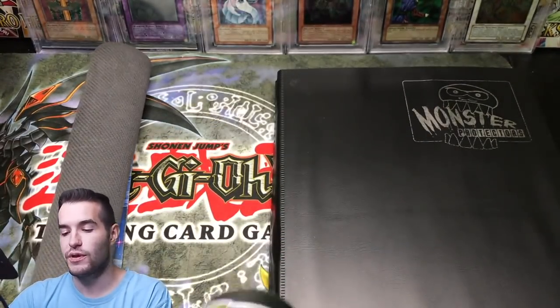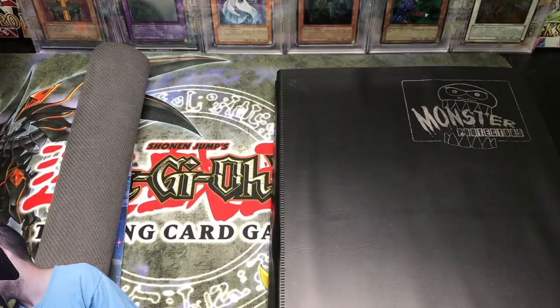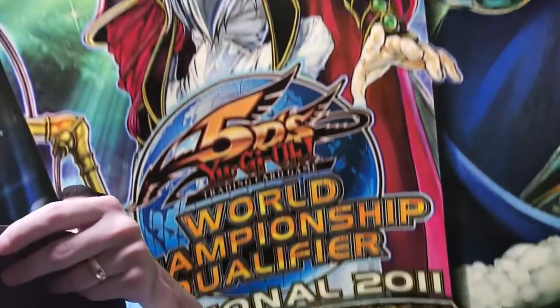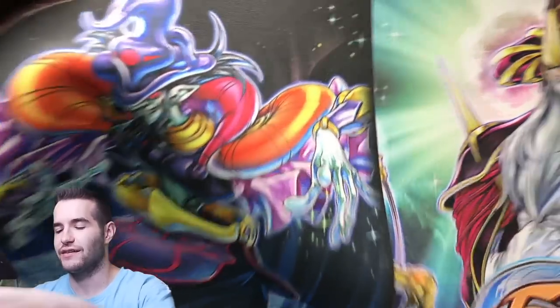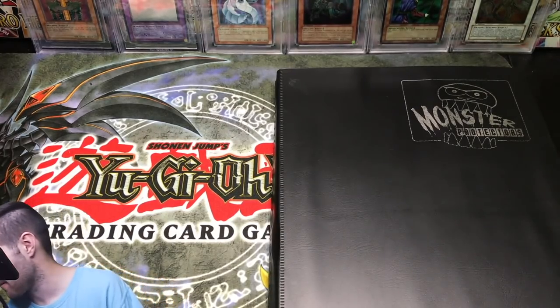We have some mats. Here we go — this is a Return of the Duelist sneak peek mat with the Heroic Champion Excalibur. That's a 2012 tin, I believe. This one's really cool — it's a World Championship Qualifier from 2011 with Odin, Father of the Aesir, Thor, and Loki — the Nordic gods. Really cool play mat. Hard to show on camera, but it's great to have.